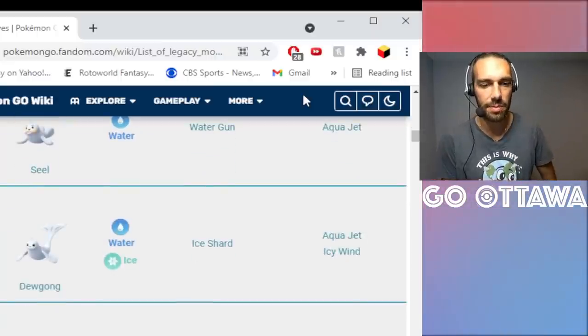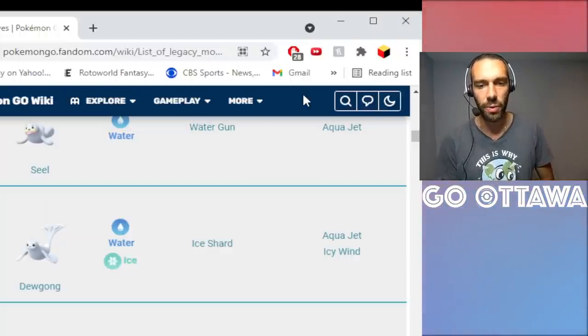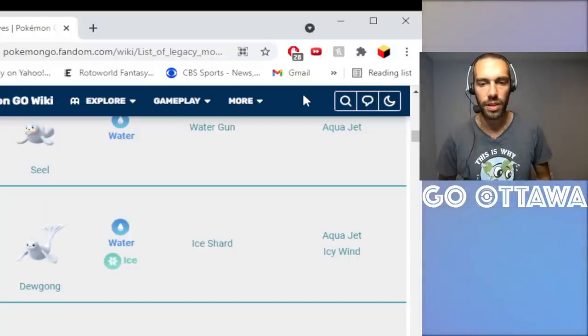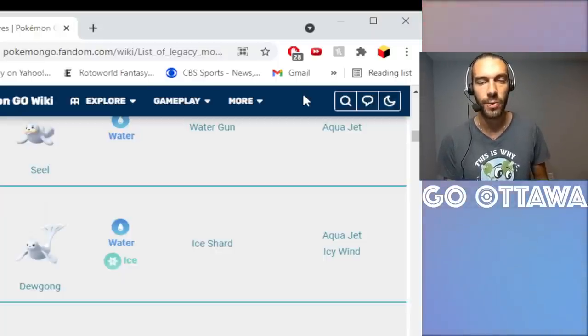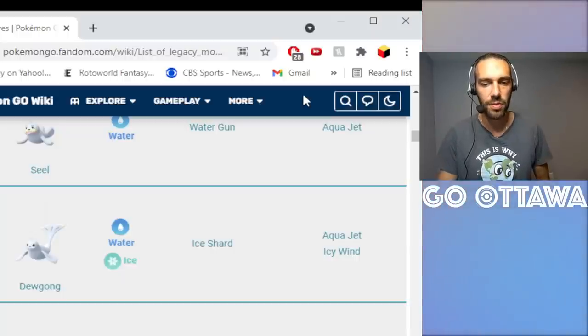Dewgong is the one I spent double Elite TMs on. Dewgong with Ice Shard and Icy Wind — double legacy move. Ice Shard for the energy generation, Icy Wind for that strong attack-lowering move. Dewgong is pretty tanky and a solid Pokemon to use. This is one I personally think is worth investing in if you want to run Dewgong in the Great League.